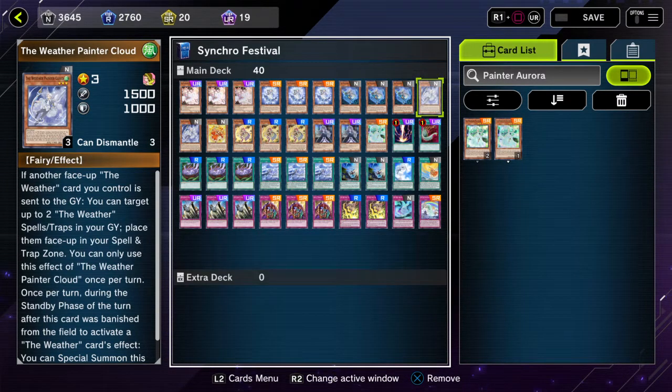Then the two Cloud — that's for the recursion of your Weather spell/traps. What he does is if another face-up Weather card (monster, spell, or trap) you control gets sent to the graveyard, doesn't matter how, you can target up to two Weather spell/traps in your graveyard and place them back face up in your spell/trap zone. So in any instance where my opponent uses Twin Twisters, Harpie's Feather Duster, or Lightning Storm while Cloud is out, I just say thank you for wasting your backrow removal — I'll just place those cards right back.